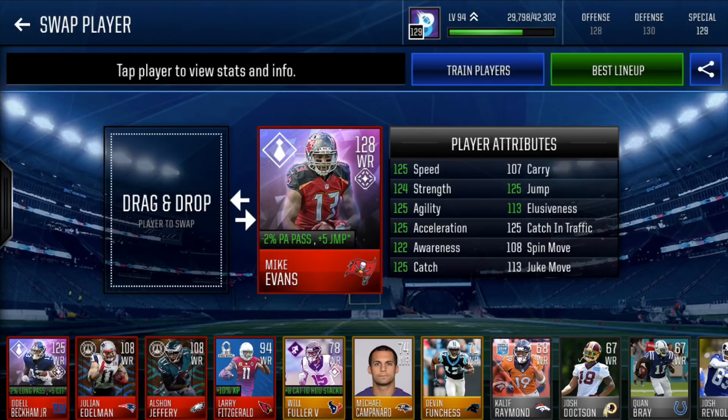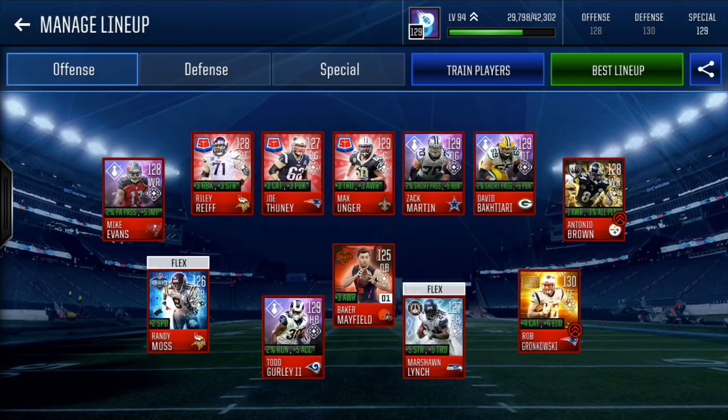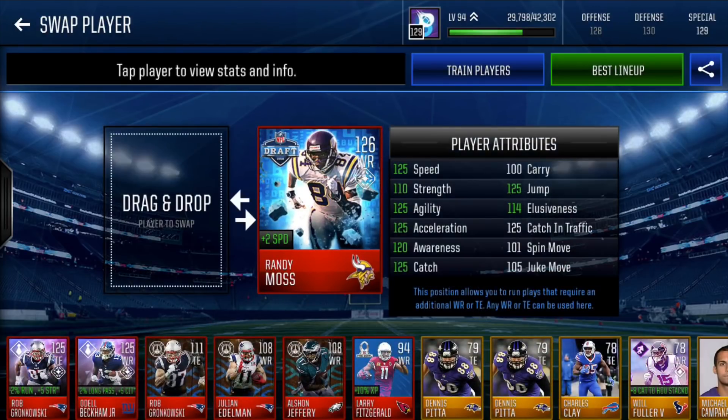Here is Randy Moss at 129 overall — draft legend Randy Moss with plus 2 speed. He is still the best receiver in the game. 125 speed, 110 strength, 125 agility, 125 accel, 120 awareness, 125 catch, 125 jump, 125 catch in traffic.